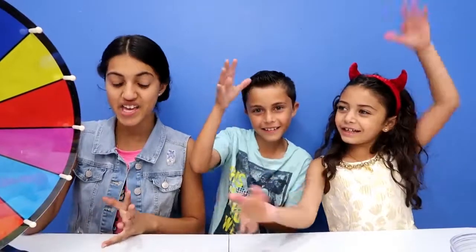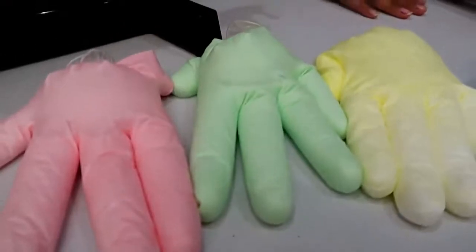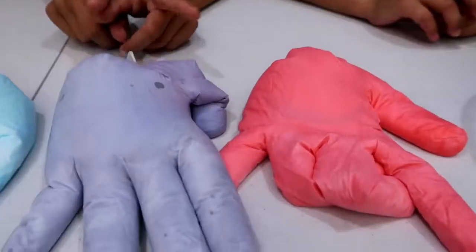Hi guys! Today we're going to be doing the slime wheel challenge. So we have all different colors of slime. We have pink, we have green, we have yellow, and we have blue, and purple, and a darker pink.